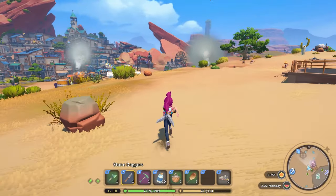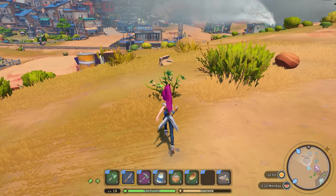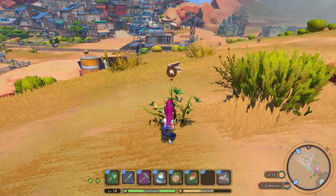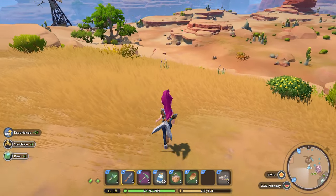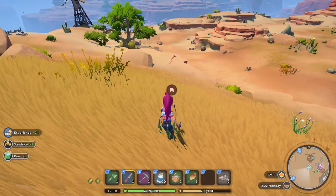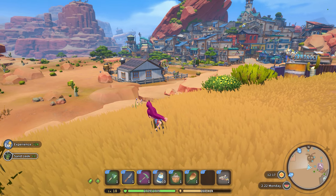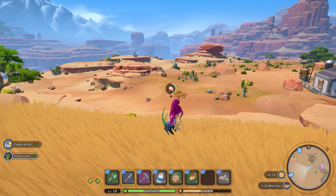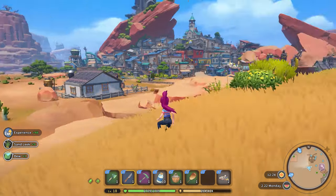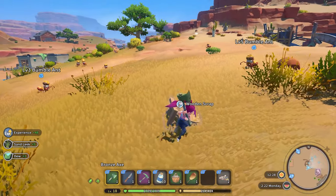I know this one is a typical farming building sim tip, but this is one I wish I did earlier during early access: start collecting herbs and plants as early as possible and get a little stockpile going. It's a great way to use up last-minute stamina, and having a nice bundle of sand leeks, lavender, etc. will make your life so much easier down the road, especially because there are random quests that ask for these items.